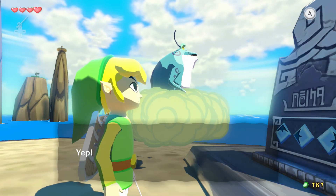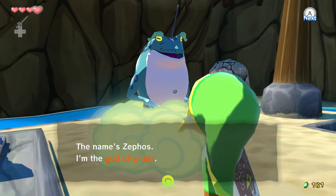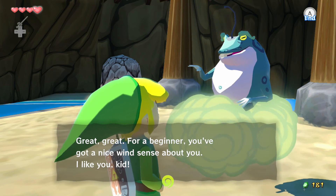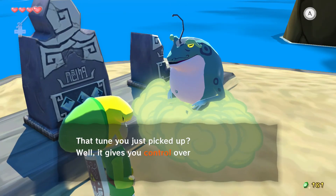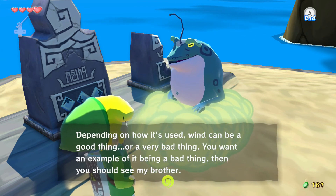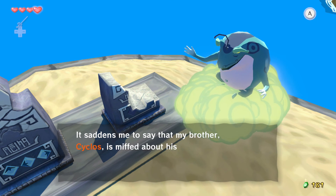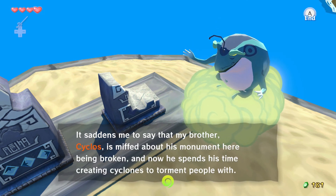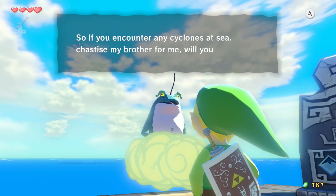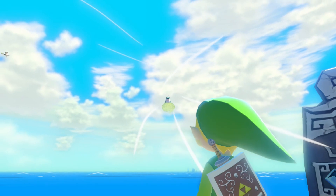And then this guy comes. 'That's a mighty nice breeze. The name's Zephos — I'm the god of winds. So you're the new Wind Waker? For a beginner, you've got a nice wind sense about you. I like you, kid.' What you just picked up gives you control over the direction the wind blows. The wind can be a good thing or a very bad thing — you want an example of a bad thing? See my brother. He's broken and now spends time creating cyclones to torment people. So if you counter any cyclone at sea, you should tie my brother for me.